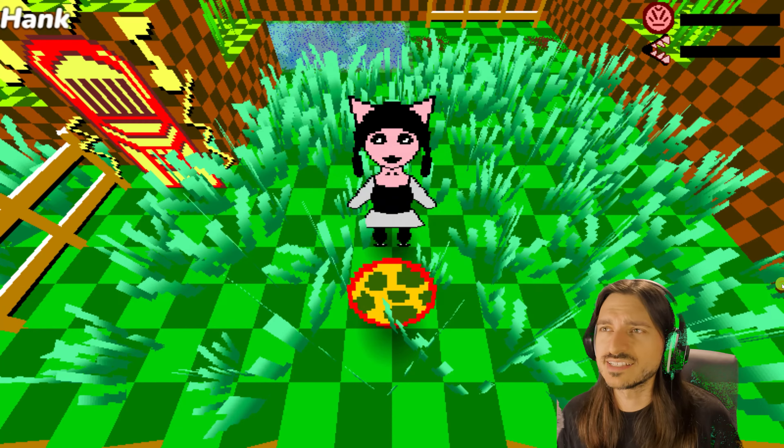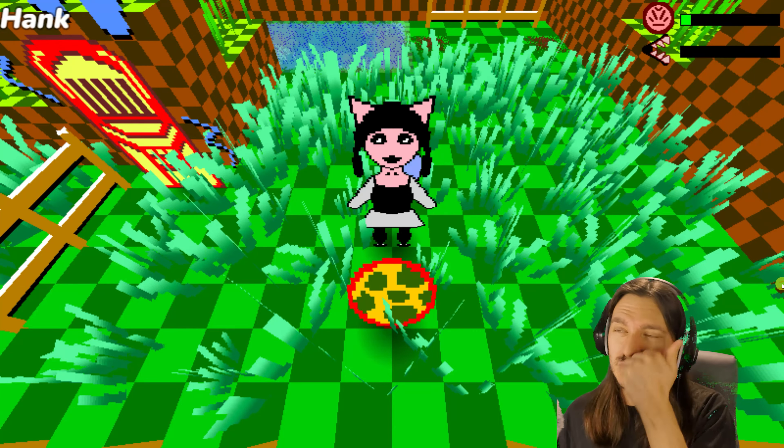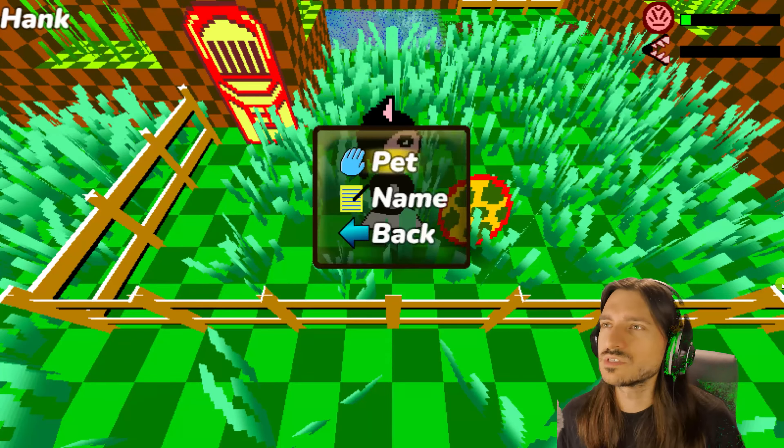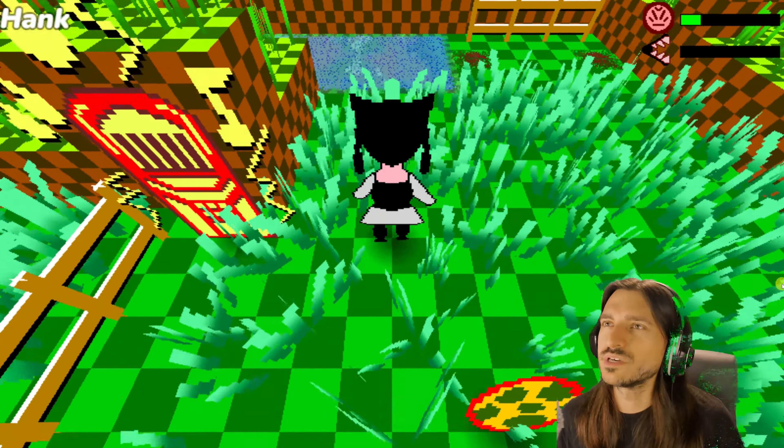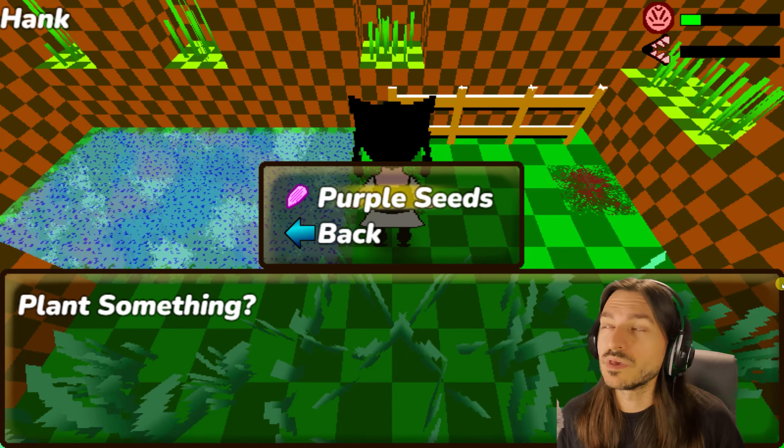We can change the name of the Kaiju too. We will pet the Kaiju. Some symbols appeared — heart. This is just a demo, probably maybe even just a concept. Let's plant the purple seeds here, and let's also plant the purple seeds here, and we'll wait for them to grow.